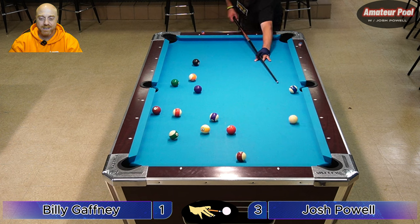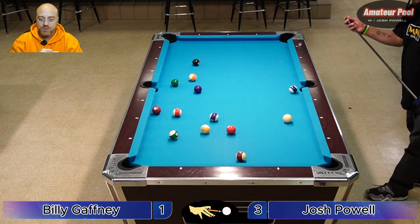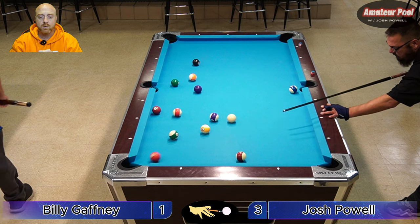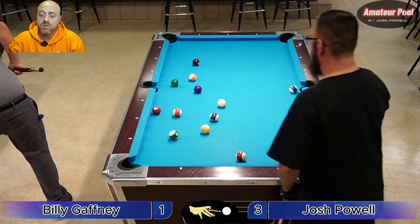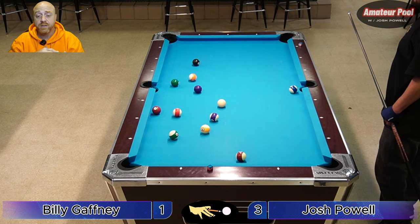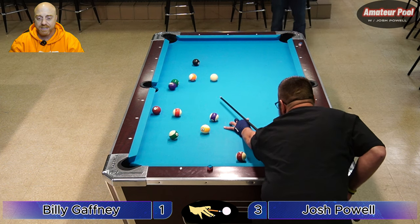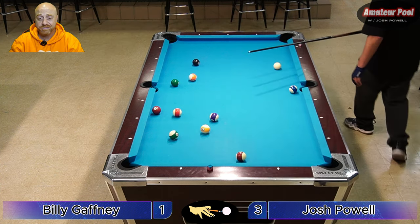Billy's off and running with these solids. He made a nice shot on the five and got good shape on the three. If he can draw off the three and come up toward the top of the table, he can shoot the four or six next, and either of those will lead him to the seven. He's got a good out here. But he underhit it — he let off his stroke, he was afraid to hit it too hard. If he would have stroked all the way through, the cue ball would have come up table perfectly and he'd have been able to make the four into the side and follow forward for the six or the seven.